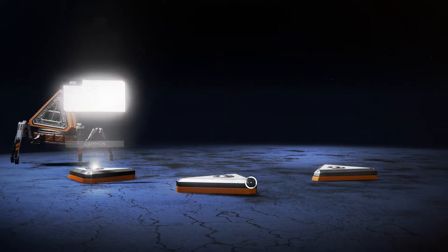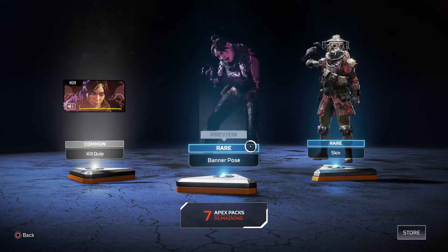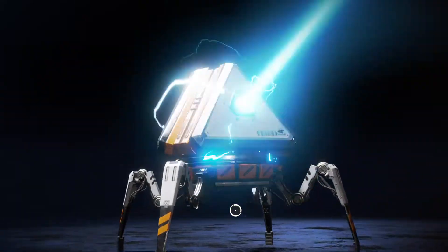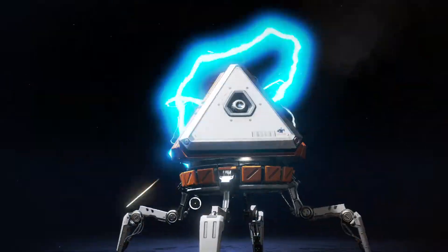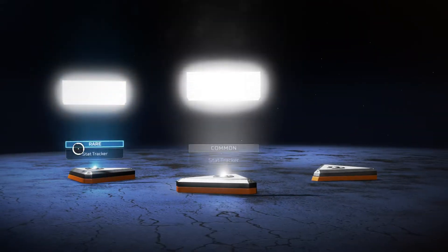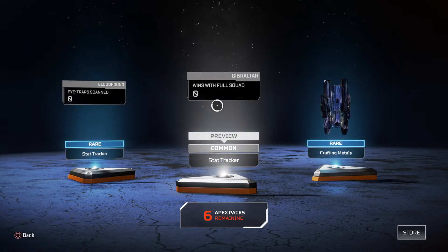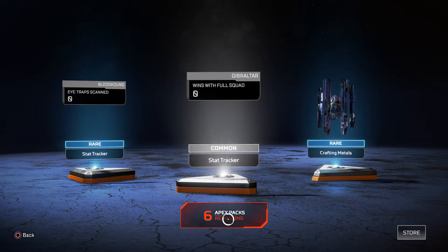More just rare stuff — rare banner, rare skin, and another quip. Rare stat tracker for trap scan and wins with full squad. I have a couple of these I think, but I don't think I have it for Gibraltar though. And crafting metals.